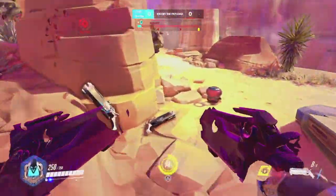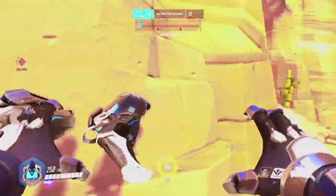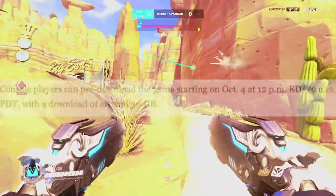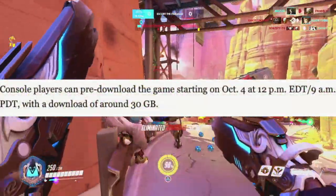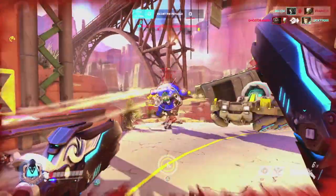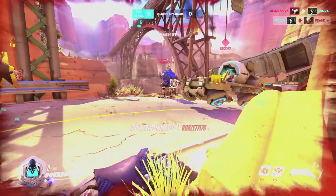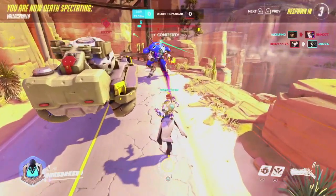For everyone on console, it's going to work a little bit differently — you'll have to wait a little bit longer. You can pre-download this at 12 PM EDT on October 4th. What's really interesting is that the game comes out at 3 PM EDT, meaning you only have three hours to download it. However, this is a 30 gigabyte download — 20 gigabytes smaller than the PC version — so hopefully you can get it done in time.